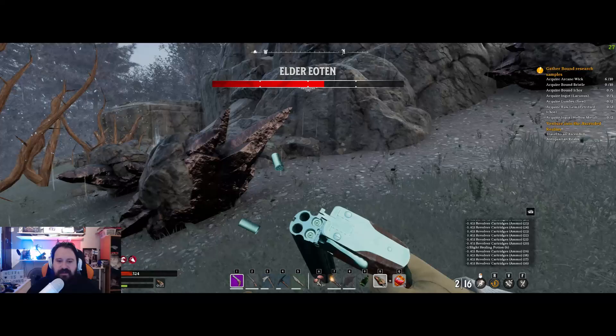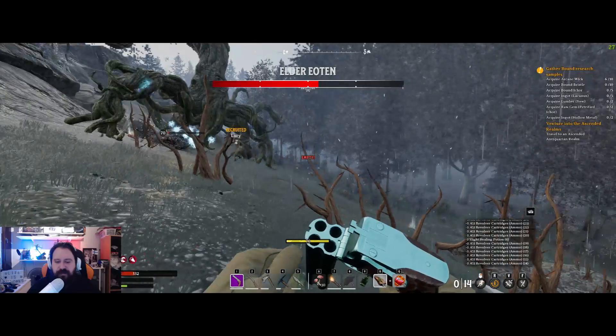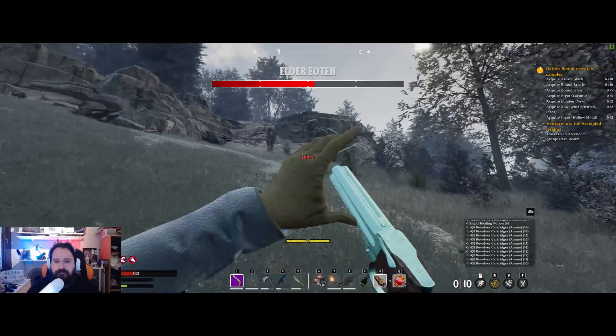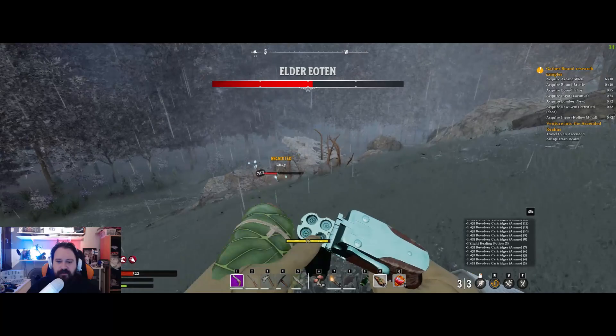There are these little fairies or whatever those are that go after you, so just run from them. You can also shoot the body if you think it's easier, but then you won't hit the weak spot. Okay, we're almost halfway through — and now there is a bear, give me a break.